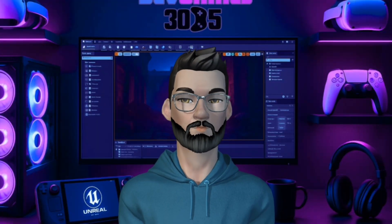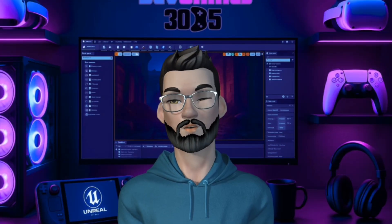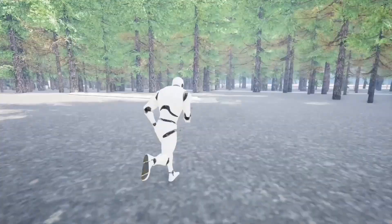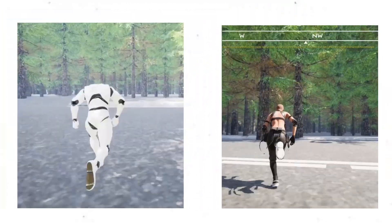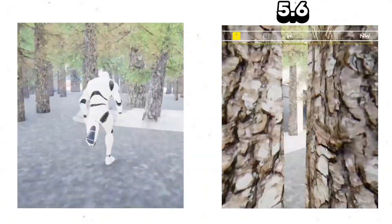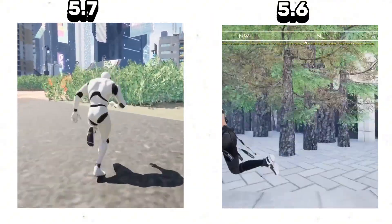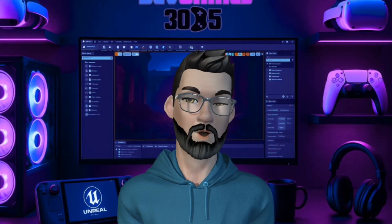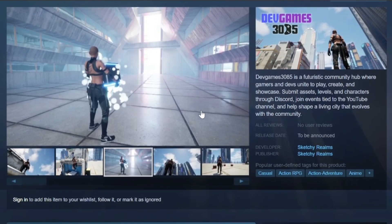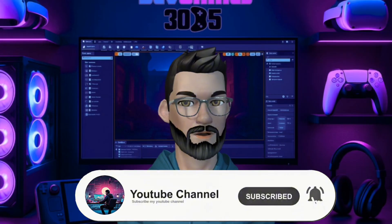So there you have it. Unreal Engine 5.7 Preview definitely shows improvements, especially with foliage and overall performance. Translucency in Nanite is still a no-go for now, but FPS gains of 15 to 20 in some areas — that's legit. I want you to be the judge: I put together two build project videos back to back at the end. The one with the bald female character is running on 5.6, and the one with the classic Unreal Engine mannequin is in 5.7. Watch them side by side, compare the FPS, the foliage, the lighting, and let me know what you think in the comments. If you want to see my earlier stress test comparing 5.5 vs 5.6, click the video to the left. And if you want to learn more about my game Dev Games 3085, check out the video to the right. Don't forget to hit like, subscribe, and drop a comment if you tested 5.7 yourself.